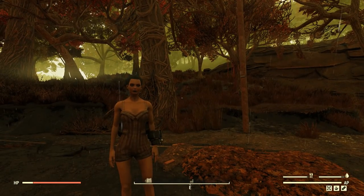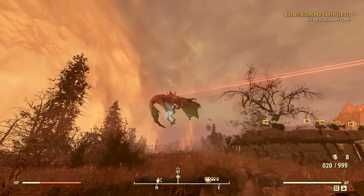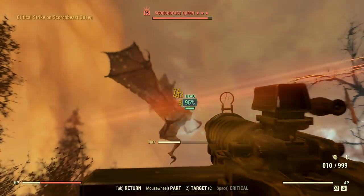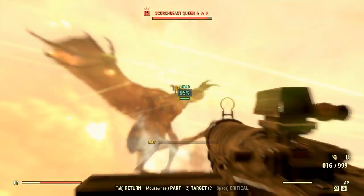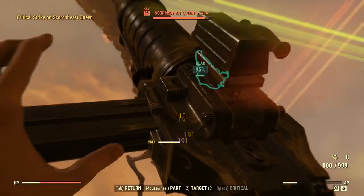There's a person over there. Cool, let's get started. Hey look, there's a Scorched Beast Queen — I'm gonna shoot at it just to see how we go. Alright, good so far — we've missed 90% of our shots. That's better.